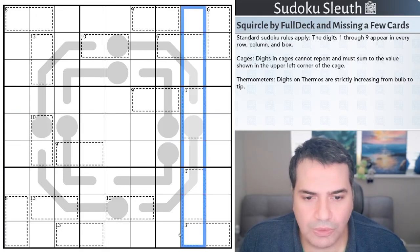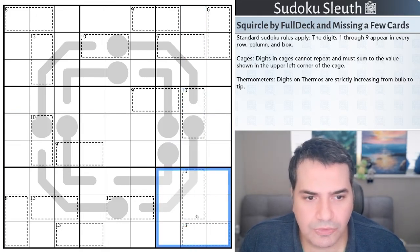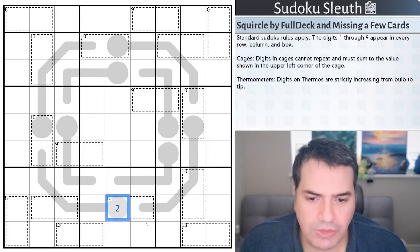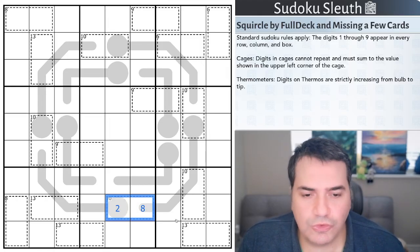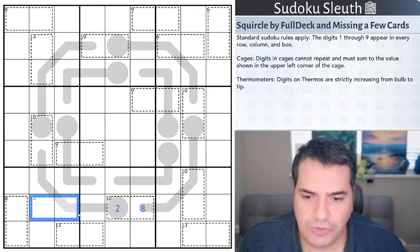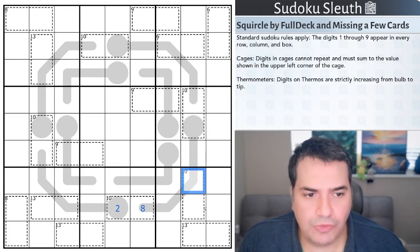Then we have cages — digits in cages cannot repeat and must sum to the value shown in the upper left corner of the cage. For example, if I've gone for a two in here, this cell would have to be an eight to make sure these two cells add up to ten. That's the total sum given for each cage — nine, ten, thirteen, and so on.